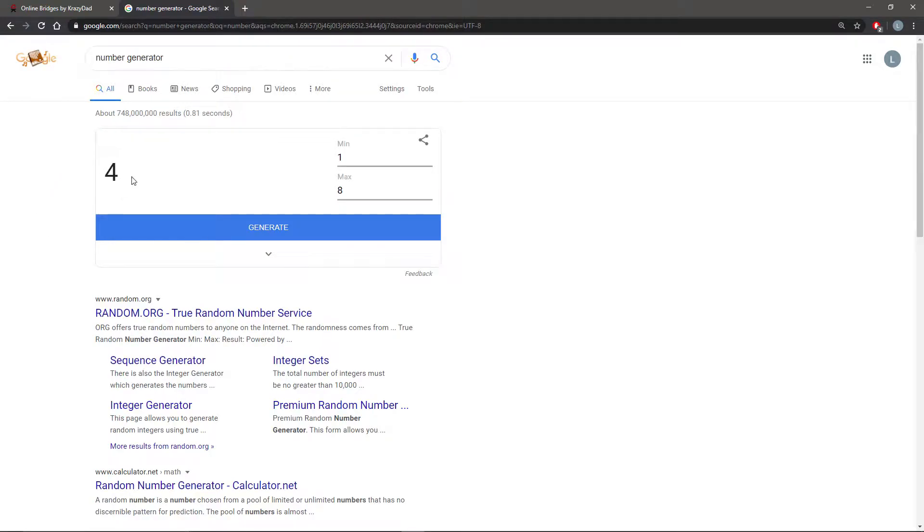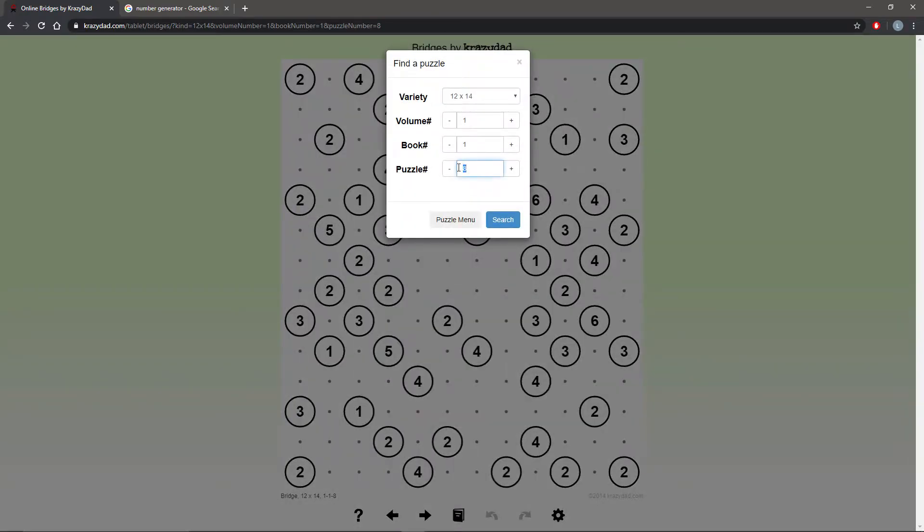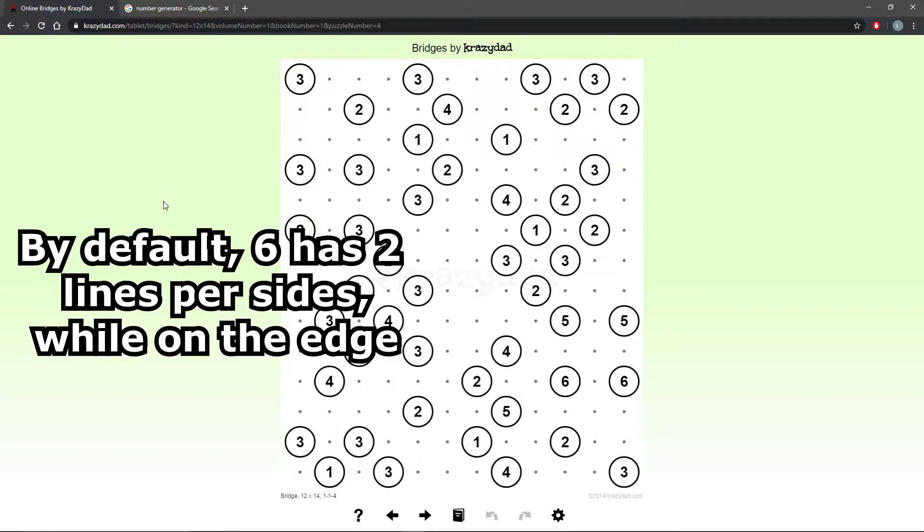We're going to pick a harder puzzle. Number 4. I'm hoping this puzzle has 6's — and it does.